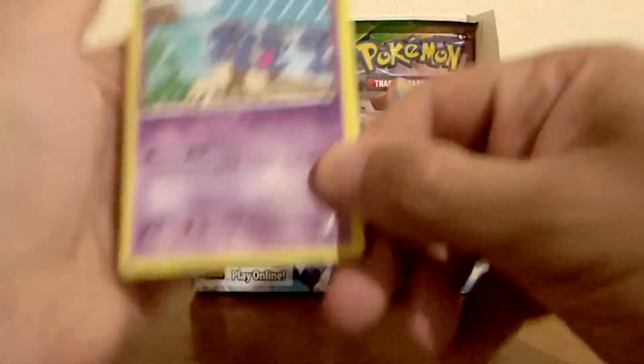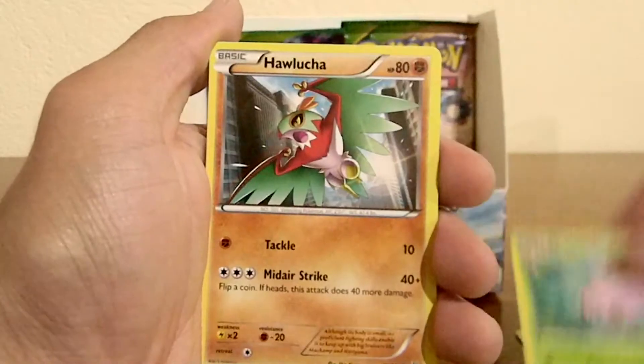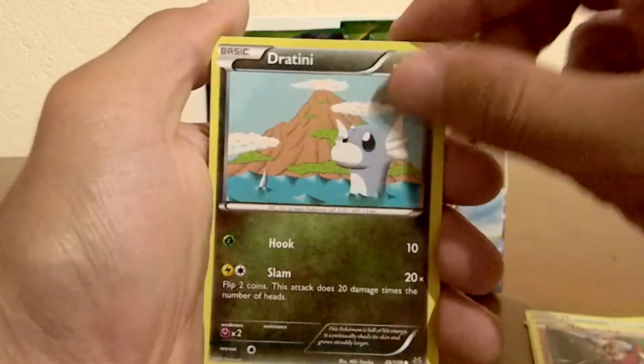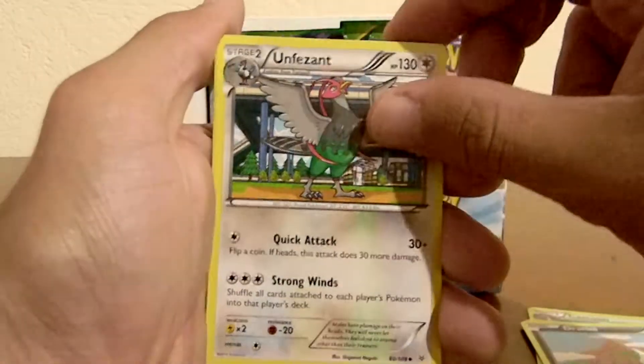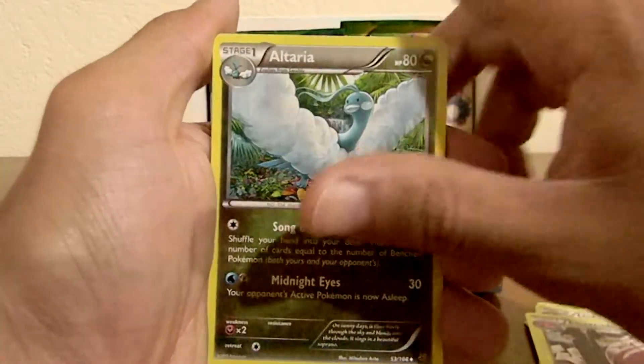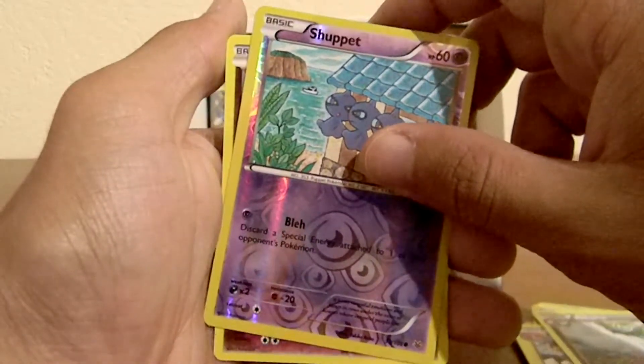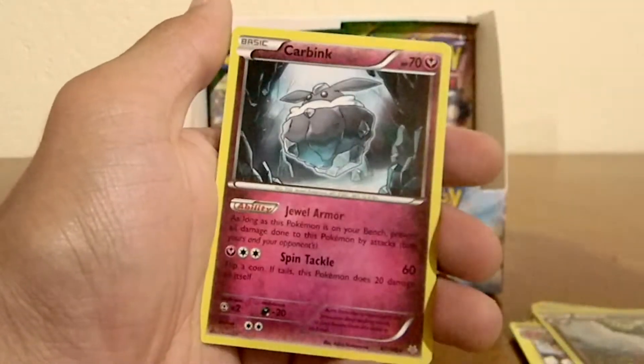A Surskit, a Surskit, Meowth, Cascoon, Hawlucha, Dratini, Unfezant, Electrode, Altaria Reverse Holo, Common of a Surskit.